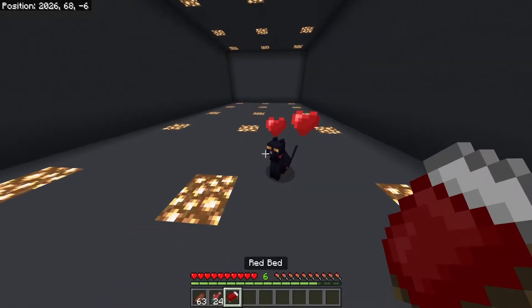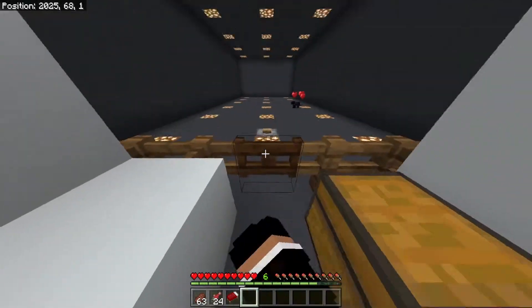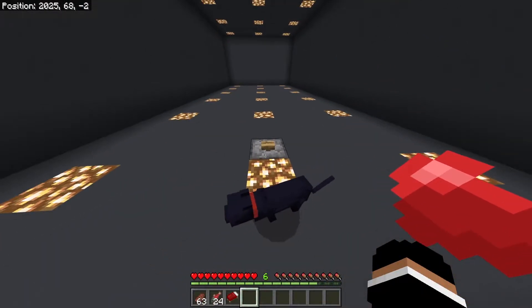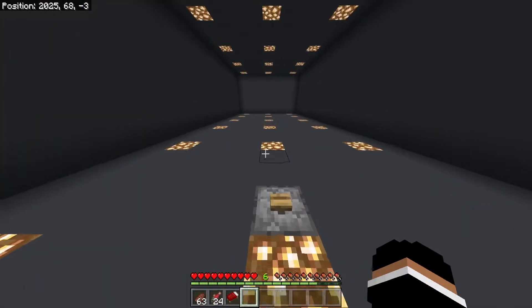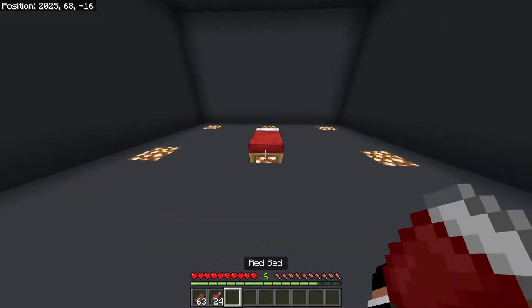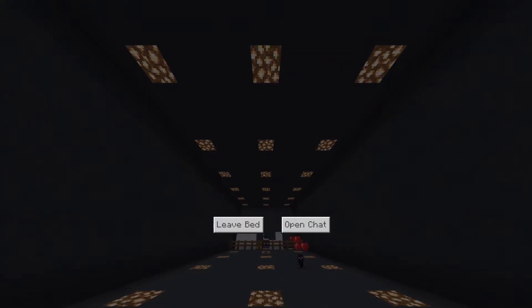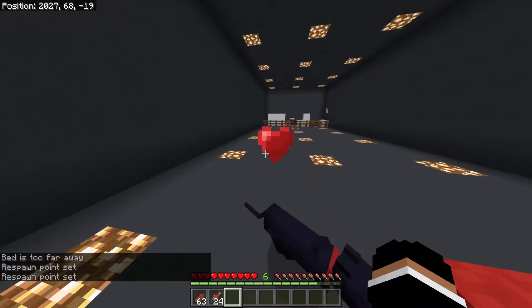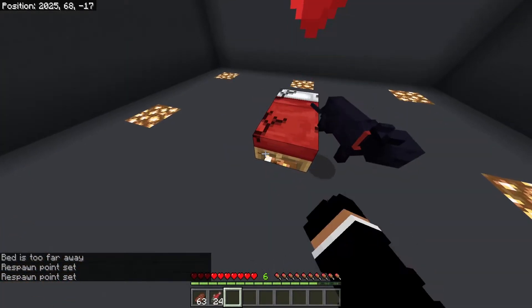So now in order to get one of the achievements to work — which is this achievement right here — all you want to do is simply go ahead and run towards the end, place the bed down and hop in it real quick. You want to be falling asleep before the cat gets on the bed. And if you do it correctly, the cat should drop an item.